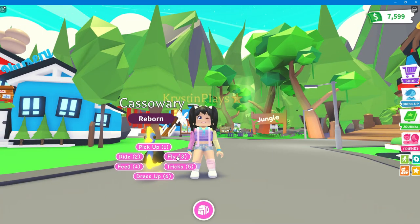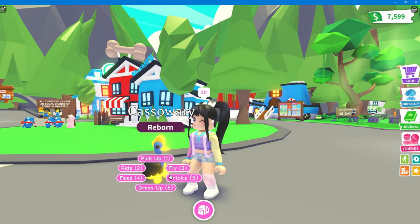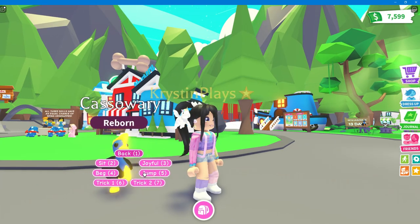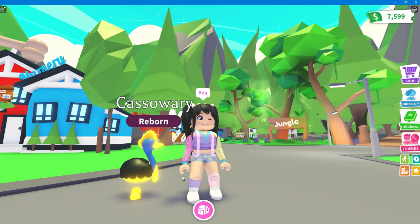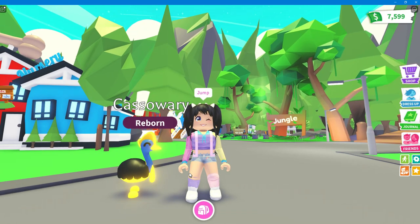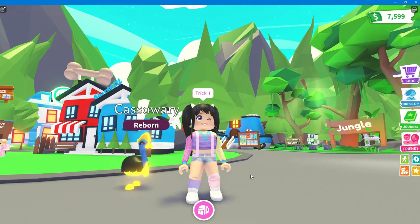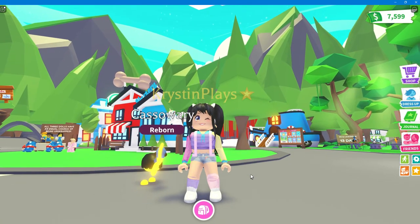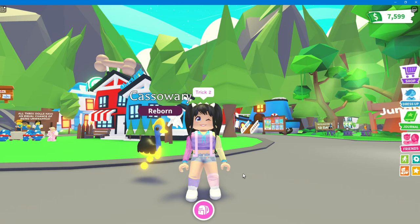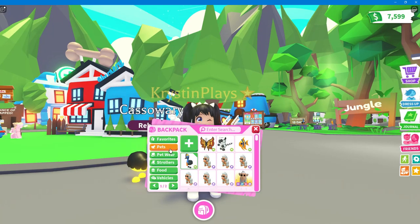Let's start with the cassowary's tricks. We have sit, and then joyful — these are most likely going to be similar to the ostrich. Then we have beg and jump. Trick number one is scratching its ear — that's cute, and that's going to be super cool for role playing too. Trick number two is a dance where it looks under its belly.